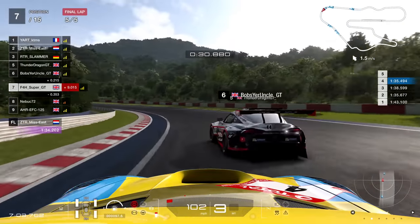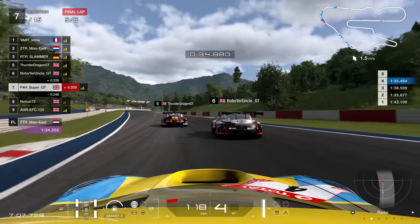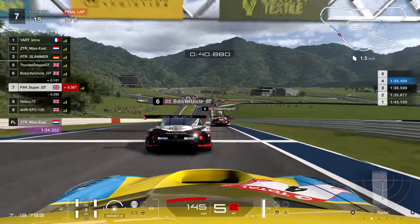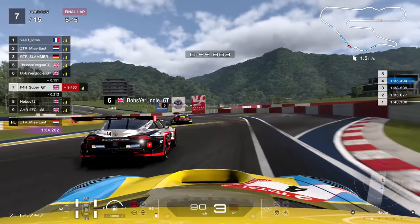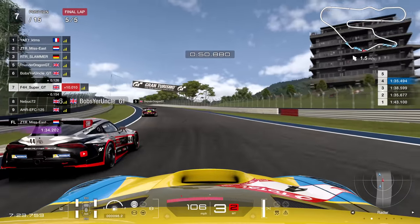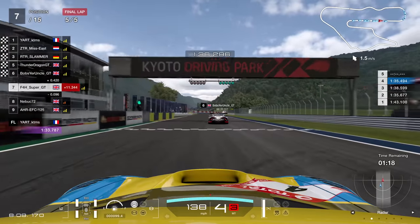What looked like a race where we had a massive downturn and it looked like it was going to be very difficult to gain positions — managed to hang in there and be a little bit more patient, and we could get back to P7. Up behind Bob's Your Uncle GT, up against F4H Super GT just in front, Thunder Dragon GT. But anyway, finished P7.